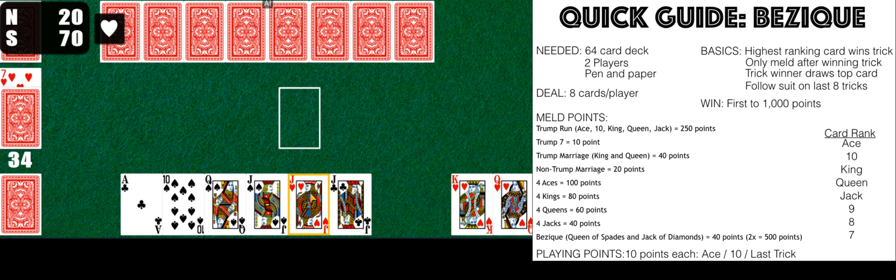I have an ace of clovers but that's not really a trump run. We want to make a run with spades — we do have the queen of spades. We want to try to get the jack of diamonds. If I get four jacks, that is also a meld, so I'm going to look out for the jack of diamonds.